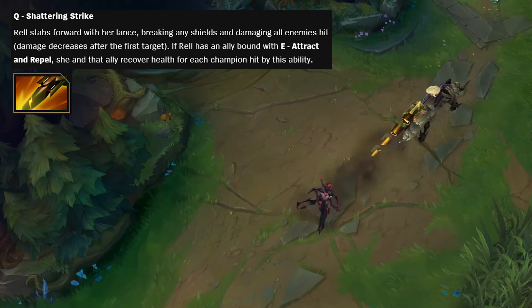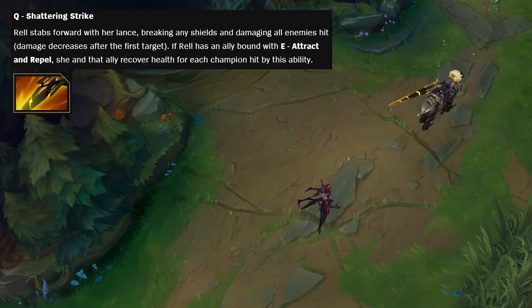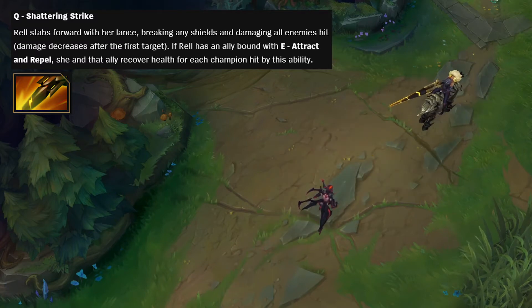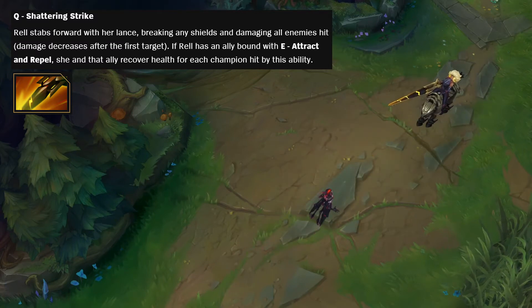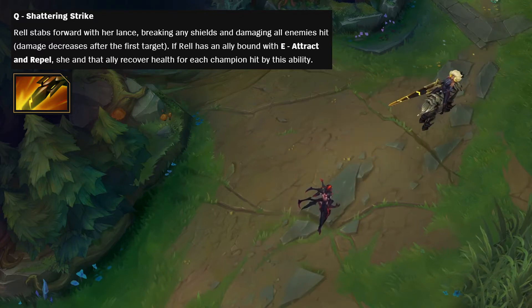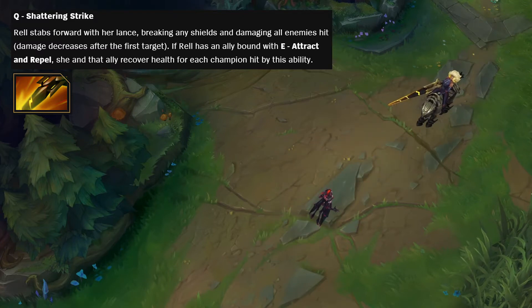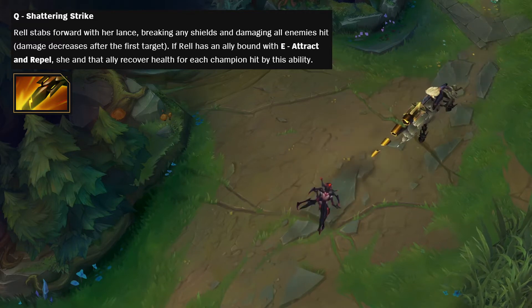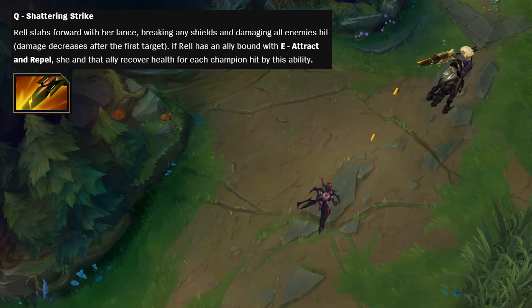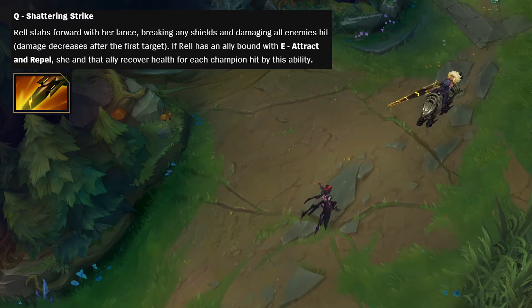Moving on to her Q, Shattering Strike — Rel stabs forward with her lance, breaking any shields and damaging all enemies hit. The damage does decrease after the first target, so if you want to poke most effectively, you want to do it when there's no minions in the way. I'm guessing the damage is applied after the shield's gone, essentially treating the shield as if it's not existing, which means the ADC can go in even if there's a shield as long as they follow straight after the Q has been used.